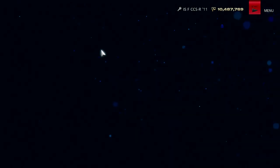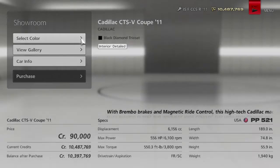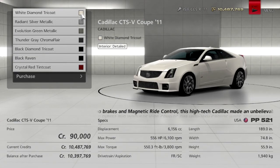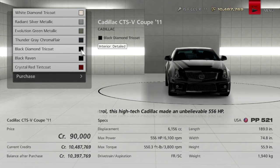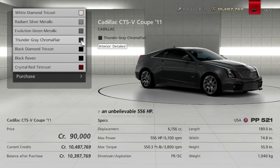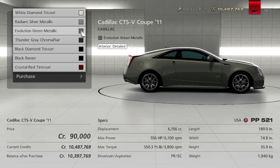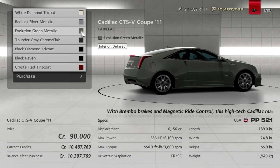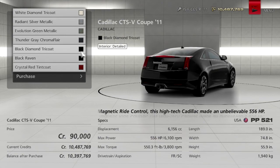So let's go buy ourselves an American car. We're going to buy the 2011 Cadillac CTS-V Coupe. This is a Caddy. The only appropriate color we can get for this is something in black or dark gray because it's, like, luxury. Those are the most luxurious and nicest looking Cadillac colors. We could get Evolution Green, which is a typical Cadillac color, but eh. The CTS looks badass in black.